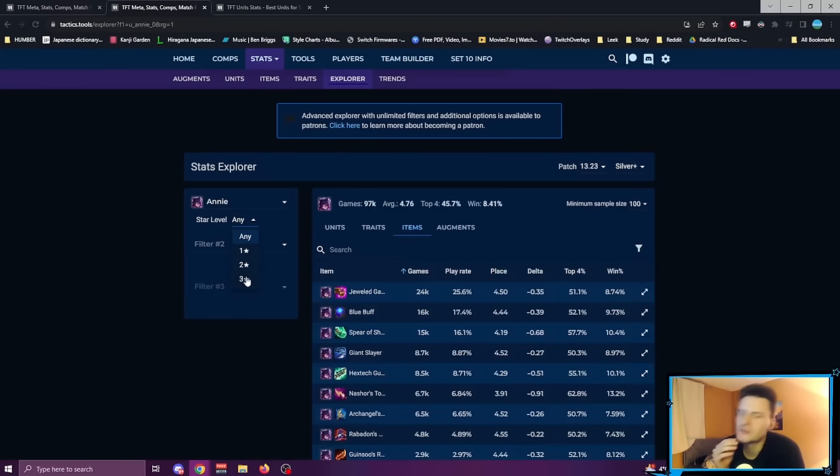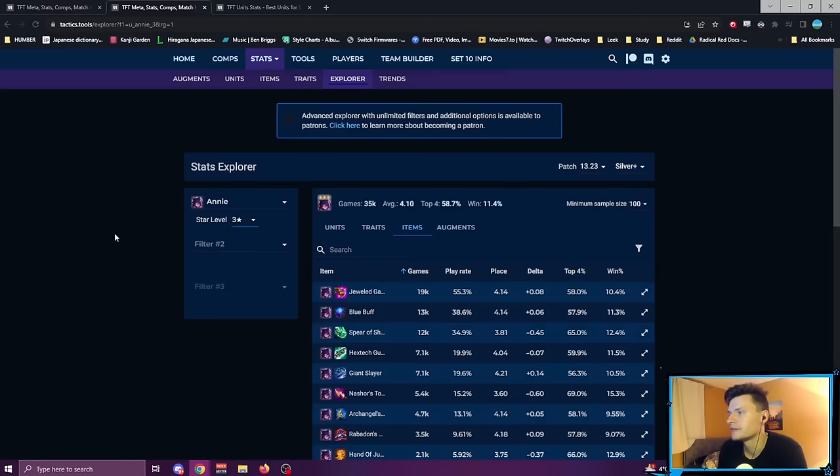Next, a specific unit — Annie. A lot of people are saying one-cost rerolls aren't great, but I was watching Dish Soap's stream earlier and he played Annie reroll twice and went first both times. He mentioned the big issue with Annie is that people are building Blue Buff and Jeweled Gauntlet on her, and he doesn't think it's correct. I checked the stats — he's right. If you get a chosen Annie and really want to play towards three-star, Blue Buff and Jeweled Gauntlet gives you a worse delta, averaging 4.14.